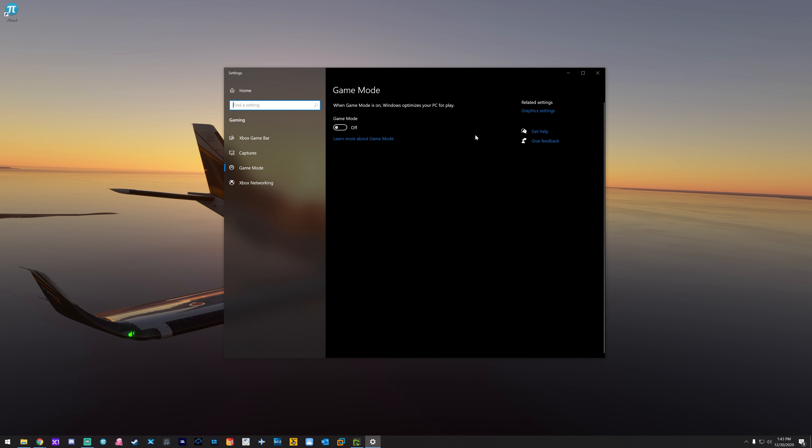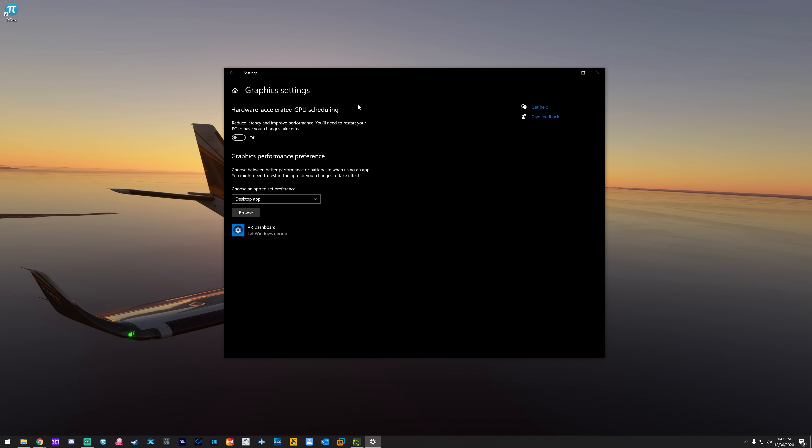The other setting — and this is the reason you need to update Windows 10 — is in Graphics Settings. If you are not on a high enough version of Windows, this option may not be visible. I'm pretty sure this feature, prior to this option appearing here, had to be disabled in the registry. Either way, you want to turn this off. I have yet to find anyone using VR with this setting on who is getting great performance.